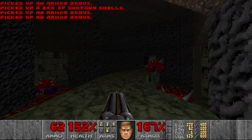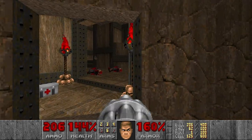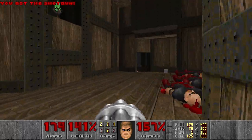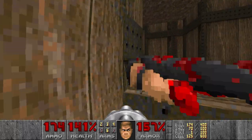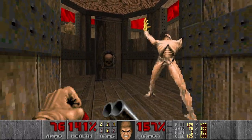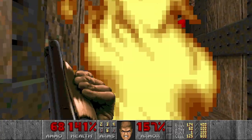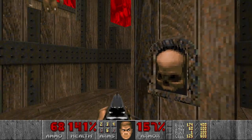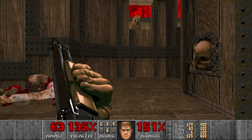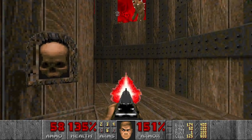Let's press the switch. Next section with hitscanners — quite a lot of shotgunners. Let's press the switch to lower the bridge to the archvile, which we will kill right now. Nice stun. And imps left — I will just snipe them. A few more.